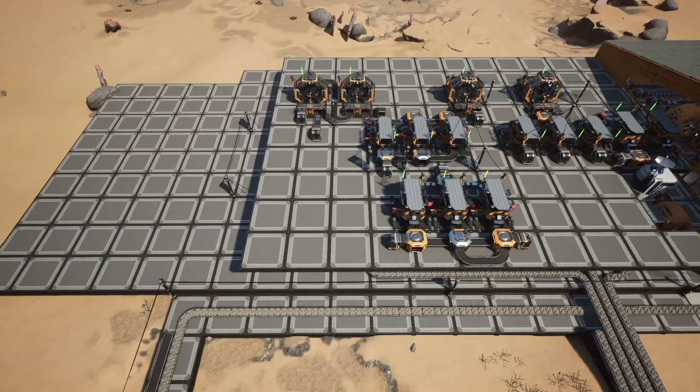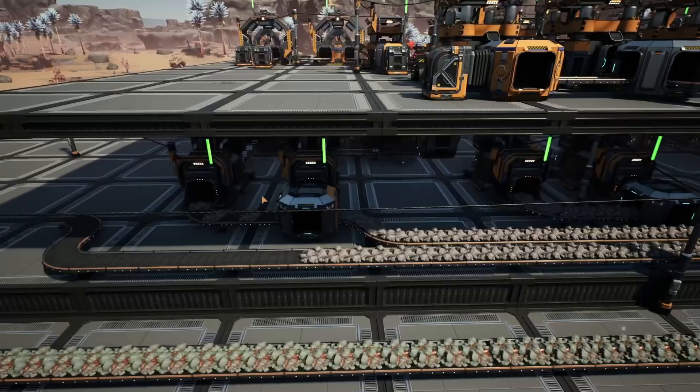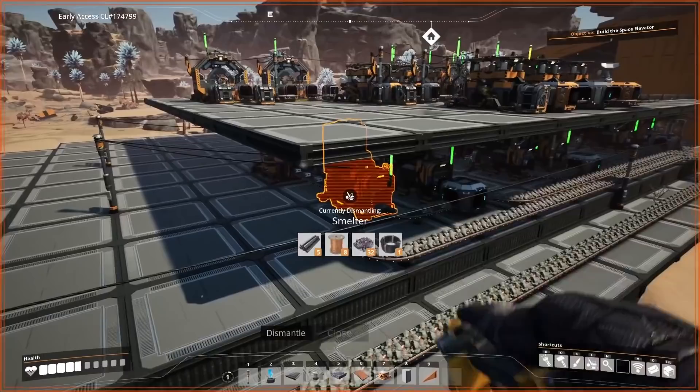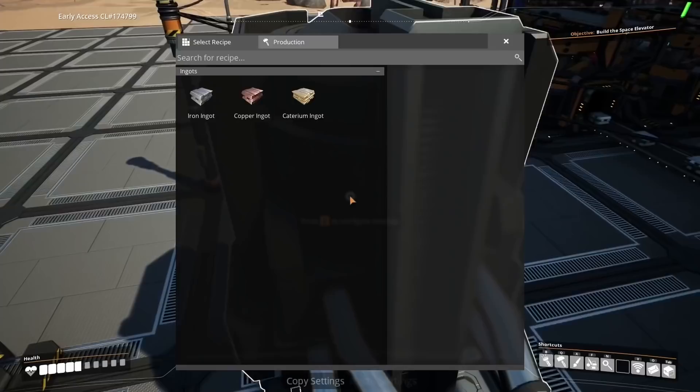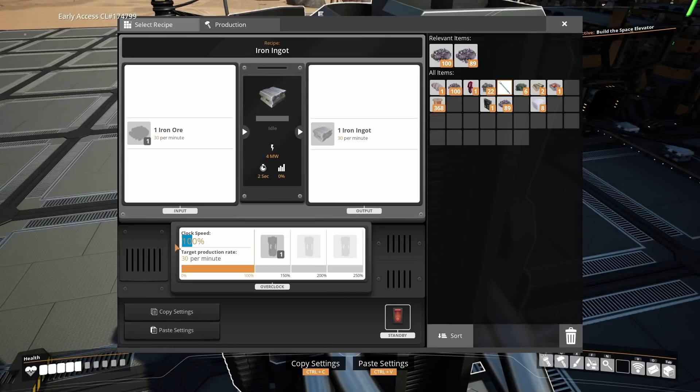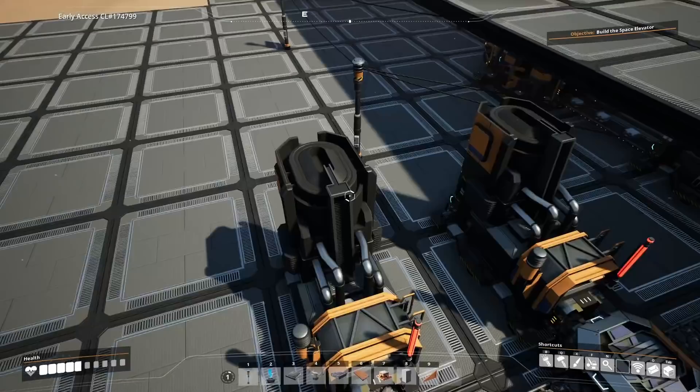Now we need to produce smart plating to advance the space elevator. For this we're going to need 46.5 iron ore per minute, so bring the last iron line over. Bring it all the way across to another two smelters placed again in the center. Then underclock the two smelters — the one on the right will be set to 60% and the one on the left to 95%.